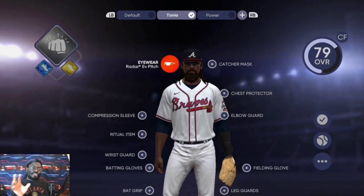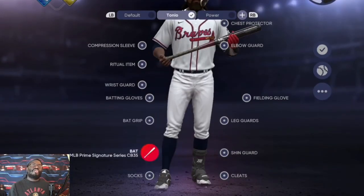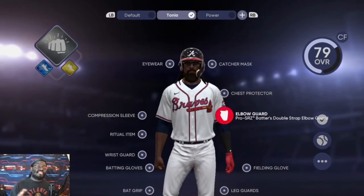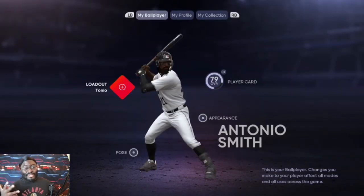One more important thing — when you get your equipment, make sure you go to the Loadout, select the items you own, and equip them so all your attributes are actually added to your player. Make sure you hit that Activate button so you can be the best possible on the field. That's your boy Terror Artist 404 — let me know down below any more MLB content you want to see, and I hope this helped y'all out.